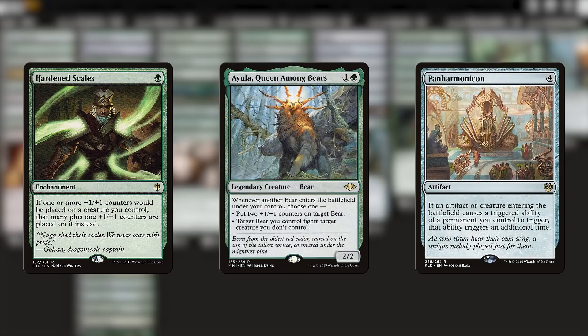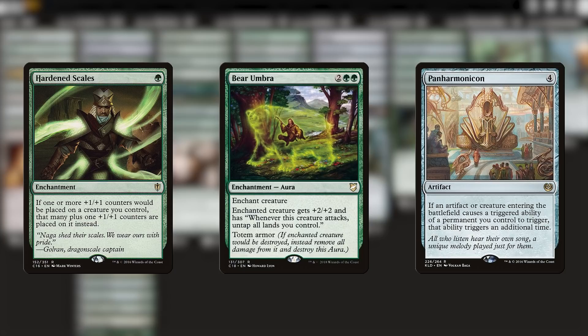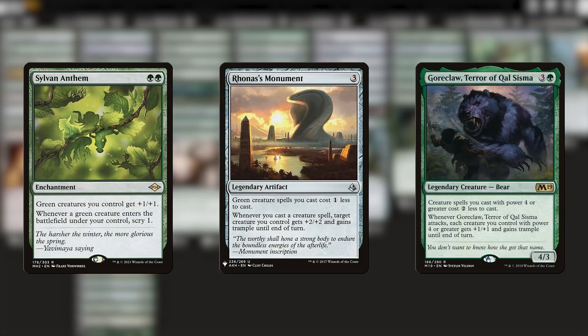Who could possibly forget the classic Bear Umbra for this bear deck? Speaking of pump, a sleeper hit in this deck is Ronas' Monument. Not only does it help us cast a chain of creatures more easily, it also gives our queen Trample, which helps us push through extra damage and makes it way more viable to defeat our enemies with commander damage from our two mana creature.